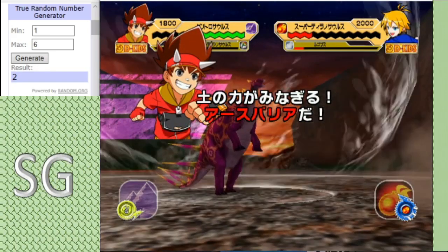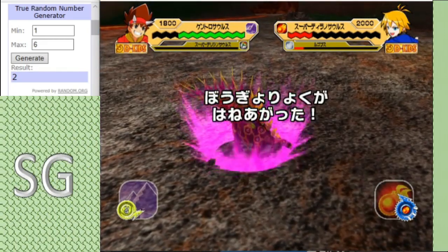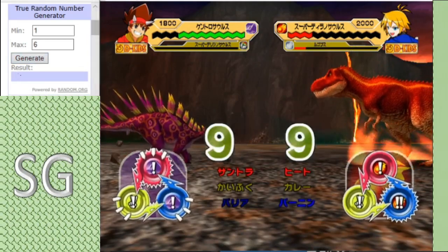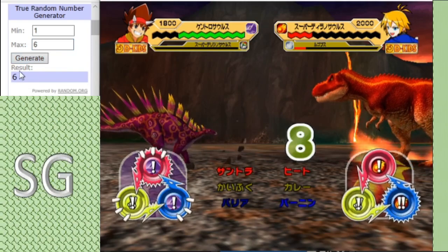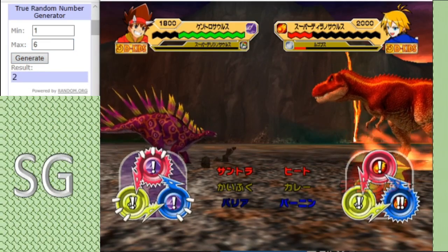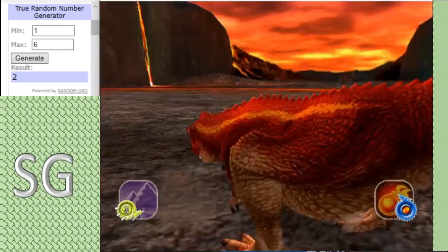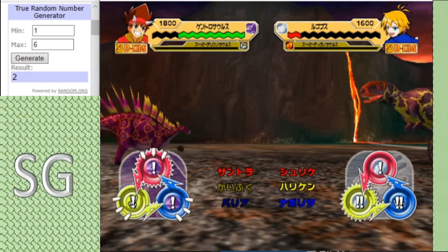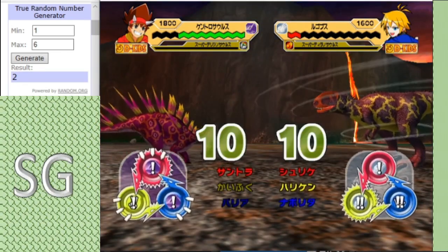Another Earth Barrier — quite an interesting combo actually, recovering with Earth Barrier. Remember the Rex is not allowed to swap out, and I think it's going to be dead. Yeah, the Rex is out, and all of a sudden Louse is in a commanding position!